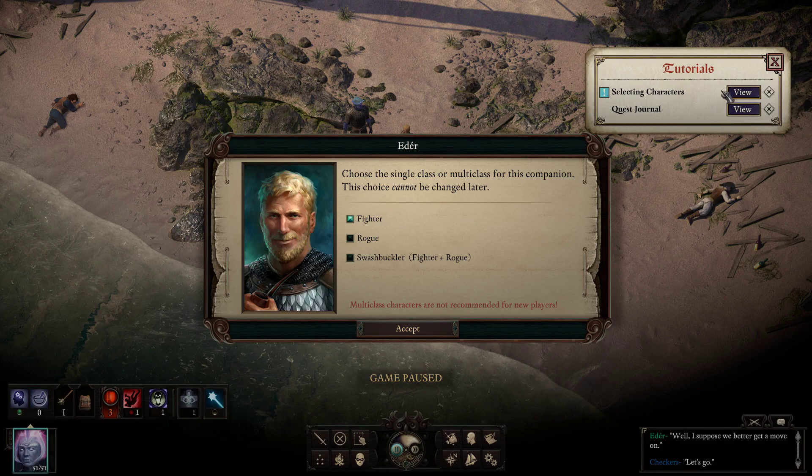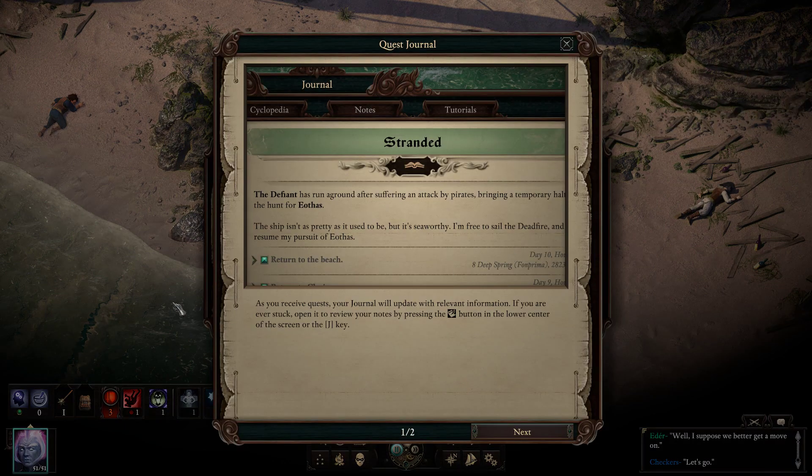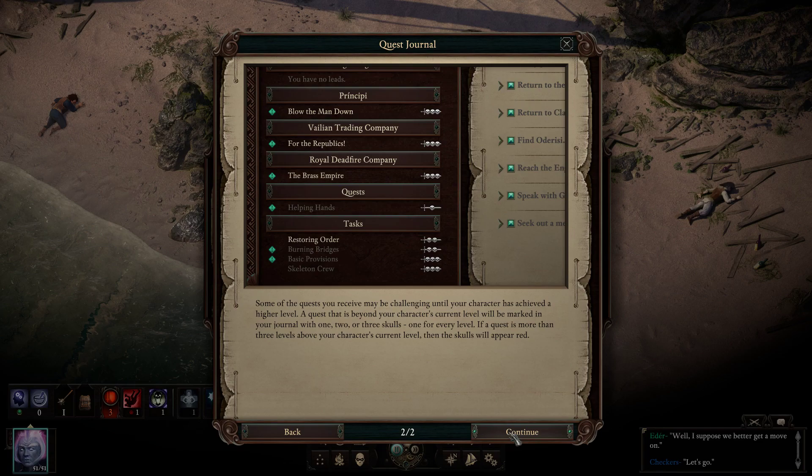Choose the single class or multi-class for this companion. Let's see here. We're going to take a look at the quest journal. As you receive quests, your journal will update with relevant information. If you are ever stuck, open it by pressing the quill-over-paper button in the lower center of the screen, or the J key. Some quests may be challenging until your character has achieved a higher level. A quest beyond your character's current level will be marked with one, two, or three skulls. If a quest is more than three levels above your current level, the skulls will appear red — and so shortly shall you.